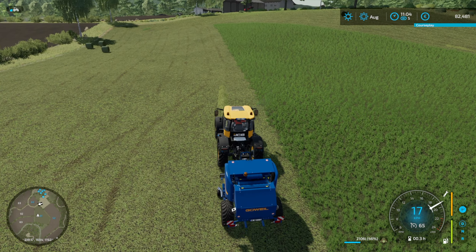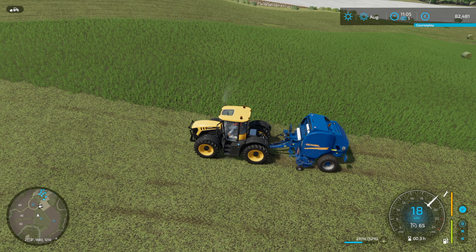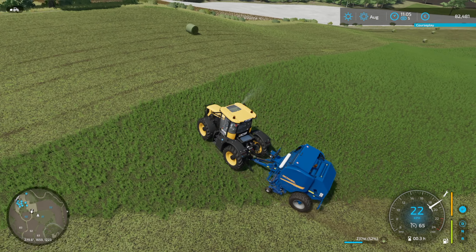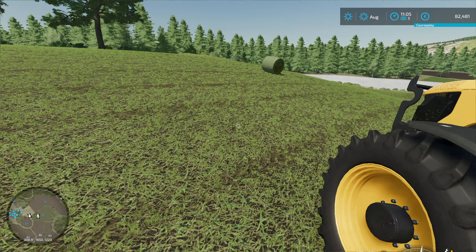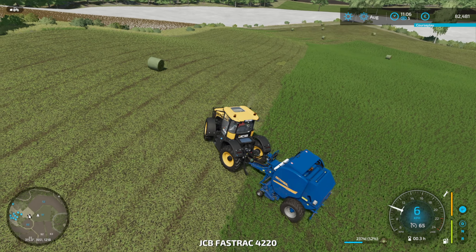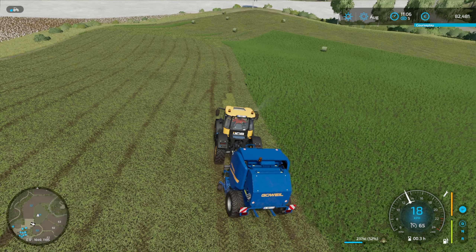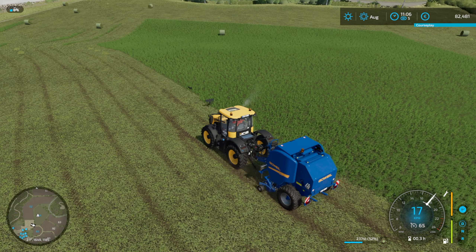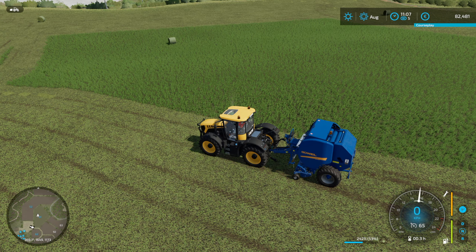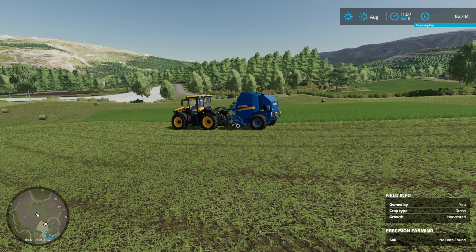It's nice to get something off one of our three fields. I feel like we've bought three fields and nothing has been ready to harvest apart from this grass. The grass isn't very healthy — if I stand on it, no data found, so we have to analyse it. We need to do all the precision farming stuff — I'm a big fan of that. I would like to hire the Isaria Scout because it will save money. We have 82,000 and can borrow 500,000.